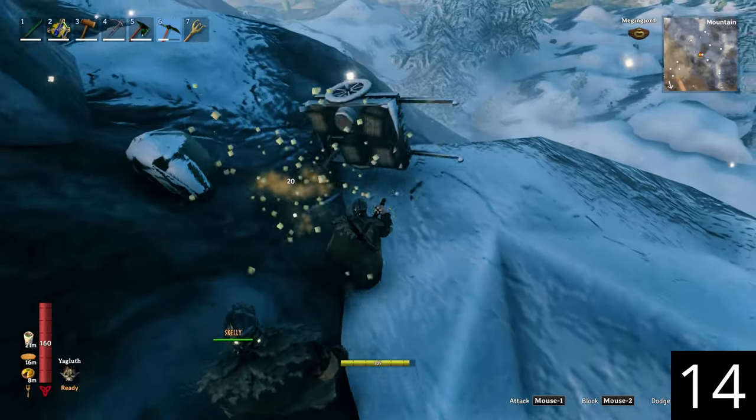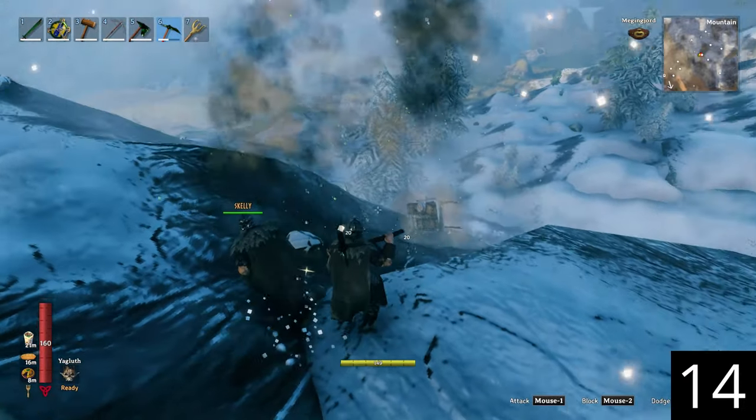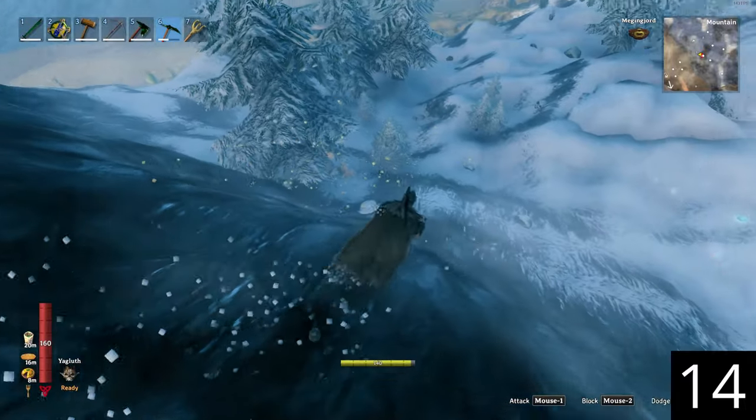Transport heavy silver, obsidian, and dragon eggs down the mountain by putting them in a cart and tossing it down the mountain.